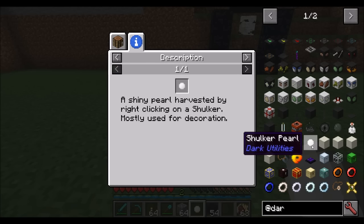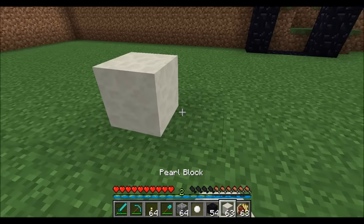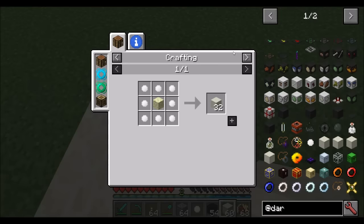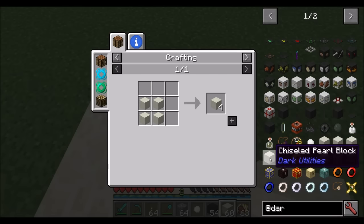The shulker pearl is a shiny pearl harvested by right-clicking on a shulker, and you can use it to create an empty thing called a pearl block. These pearl blocks are just nifty little decorative blocks — nothing too fancy. They give off a bright light, which is nice. There are also brick versions and carved brick and all that good stuff.